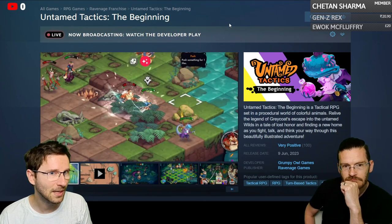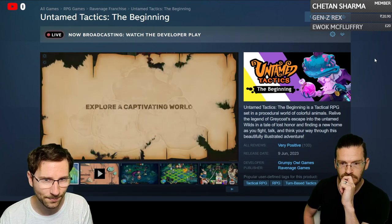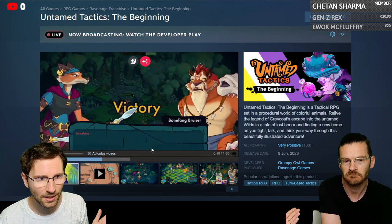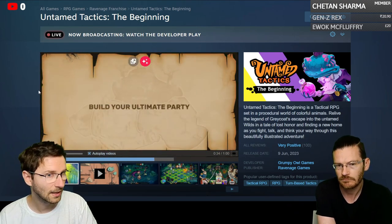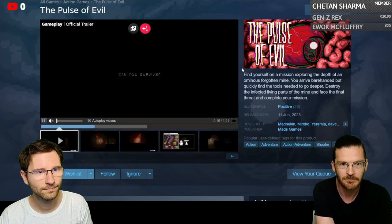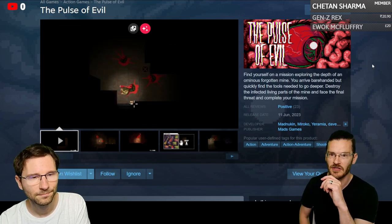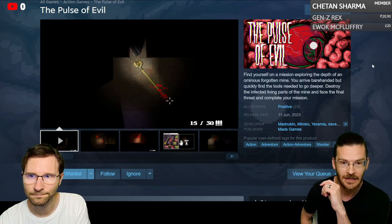Another one is Untamed Tactics: The Beginning, a tactical RPG set in a procedurally generated world full of colorful animals. There's some lore and story to it, and it looks turn-based — you build an ultimate team. Totally free. Next, The Pulse of Evil has you exploring the depths of an ominous forgotten mine.